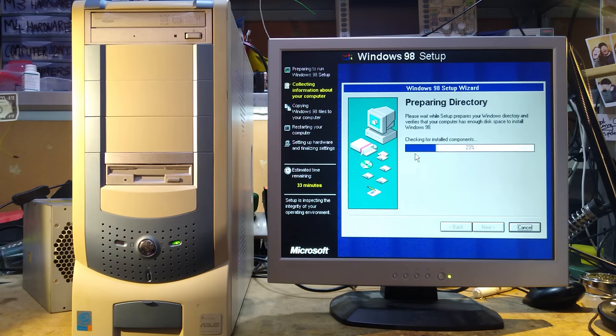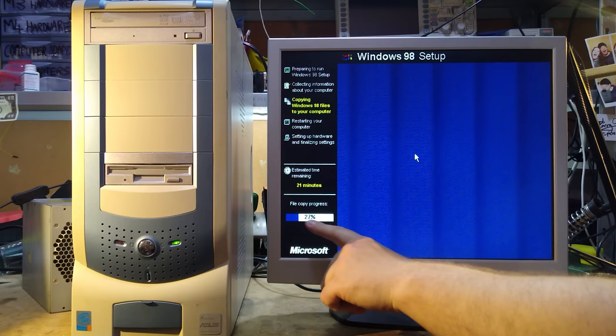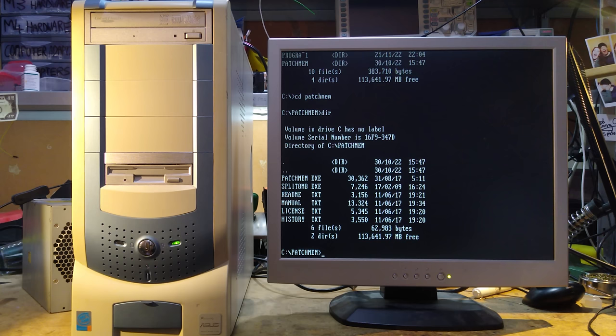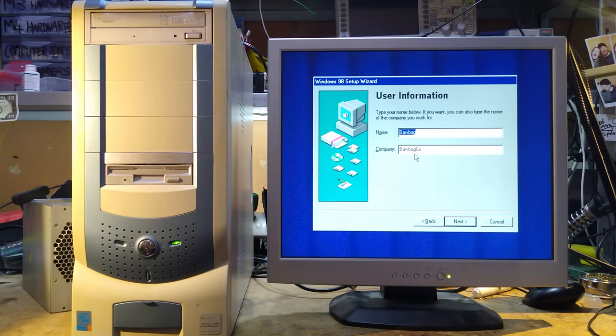The installation is underway and looks promising — it's going on its merry way. This is definitely going to save me some time, and I've never seen the file copy progress go so quickly, which I'm guessing is because of the faster hard drive. Now I've seen this problem before — what I believe this is caused by is there being too much memory installed, ironically. Windows 98 doesn't do well with more than about 512 megabytes of RAM, so we have to use a little utility to fix that.